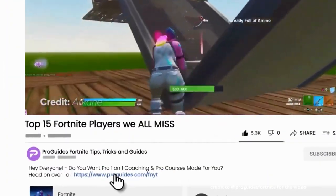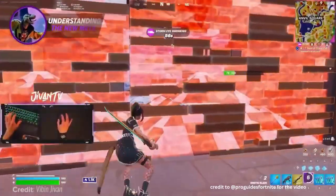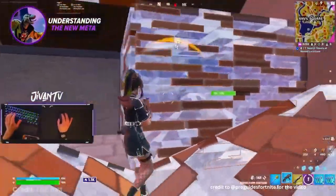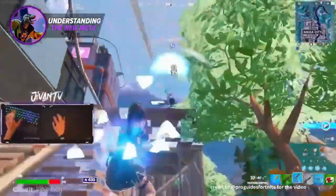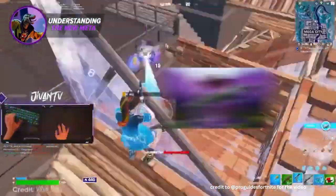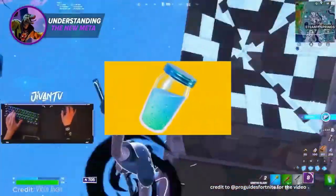Head over to ProGuides.com where you can access all of their courses and bootcamp content for just $7.99. The meta refers to the best strategies and skills used in the game to be at the top level. Understanding the new meta during each new season is crucial to competing at the top level and going pro. With this new chapter, there are tons of new items such as the kinetic blade, havoc assault rifle, havoc pump shotgun, overclocked pulse rifle, and even the new best in-slot healing item, the legendary slurp juice.